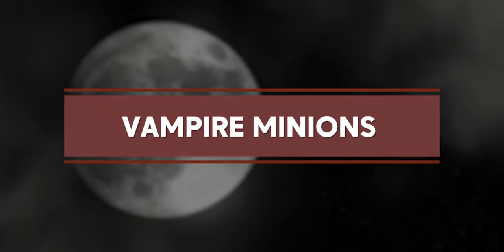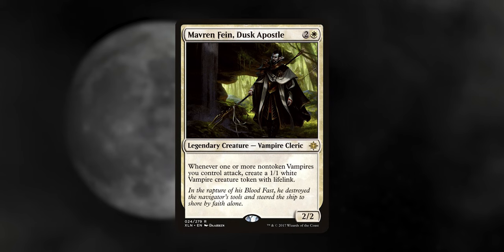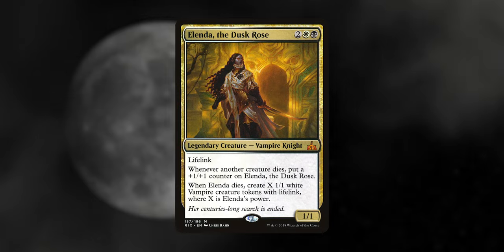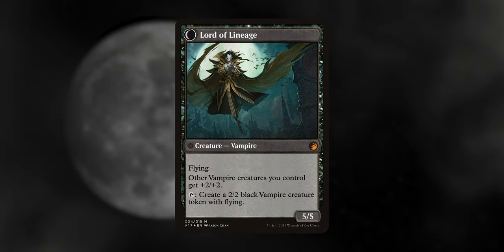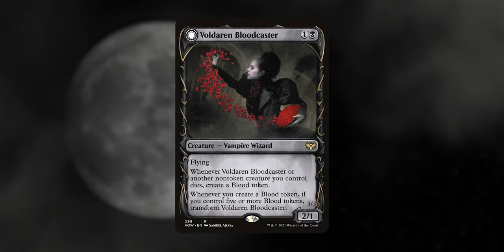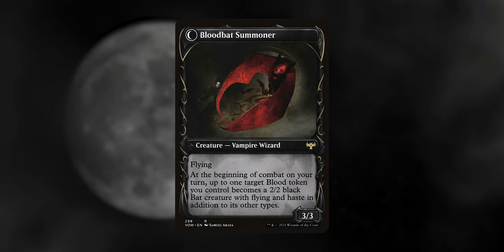Vampire Minions — this section is all about making token creatures to do the vampire overlords proud. Maverin Fane Dusk Apostle: whenever one or more vampires we control attack, you create a 1/1 vampire with lifelink. Elinda the Dusk Rose gets bigger whenever other creatures die, and then when she dies you create that many 1/1 lifelink vampires. Bloodline Keeper makes 2/2 vampires and then when it flips into Lord of Lineage it gives a nice +2/+2 buff to all our vampires and still has that tap ability to make more vampires. Voldaren Bloodcaster creates blood tokens, then when it flips into Blood Bat Summoner it turns those blood tokens into bats — a super neat card mechanically.